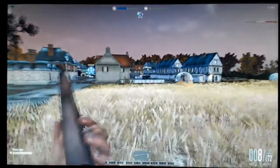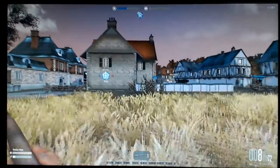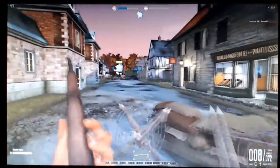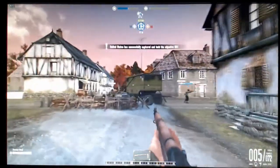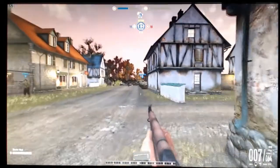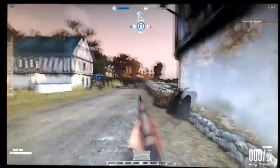This is Heroes and Generals. There are a lot of graphical settings — it is on the highest resolution and I have got most of the settings on medium. At the moment we are getting nudging 50 frames per second, which is decent enough with a few characters moving on screen. This is just a bot game but it gives you some idea of how this machine performs.